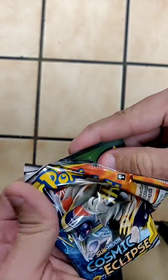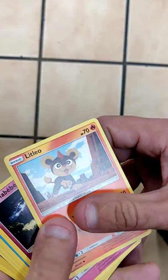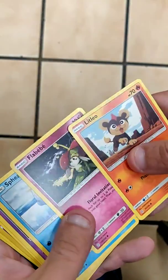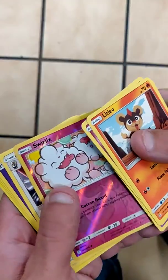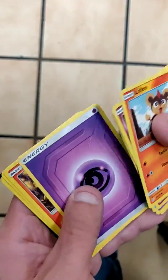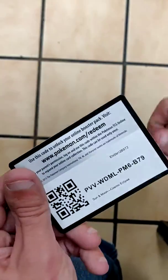The card's right there. Unfortunately there's another one with nothing. We got Lillia, Flabebe, Seel, Natu, Palpitoad, Swirlix is our reverse, Braviary is our rare, Psychic Energy, Eevee, Vesta, Aerodactyl, Glimmet, and code card for you guys.